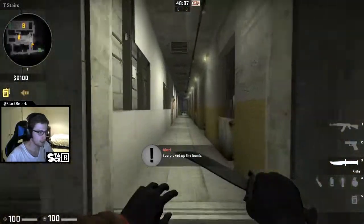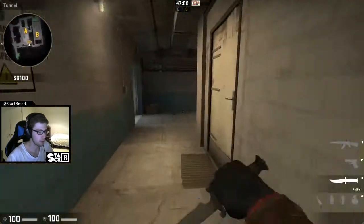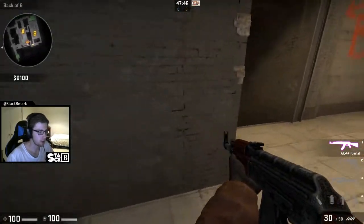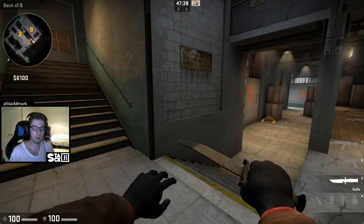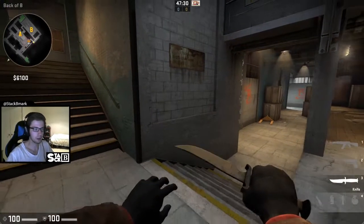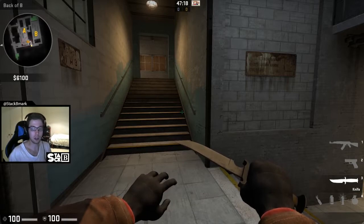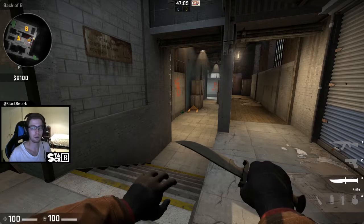The last two players: one plays up here with the bomb, watching B holes — also called brown holes — and watching ladder. His teammate does the same job watching brown holes and also watching for the push up B ramp. This exact same setup works as a default on T-side, letting you decide whether to go A or B depending on picks and CT information.